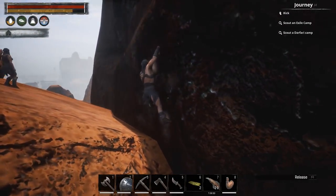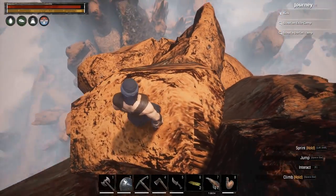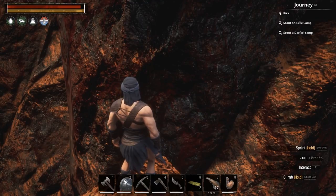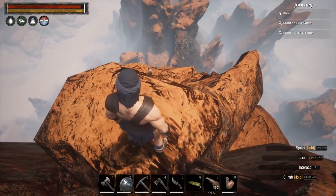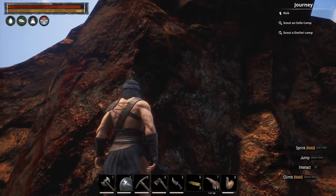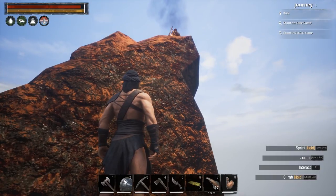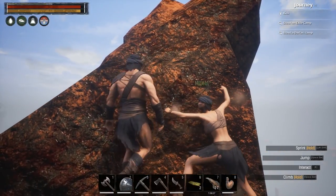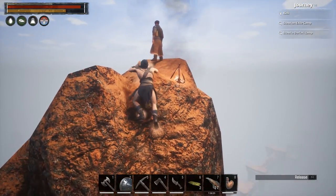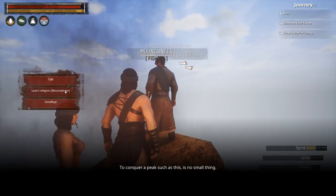All right, I gotta redo this. Fortunately, you never need to do it again. You see me? I don't know where to go from here. Come down here and teach me how to climb better. Sometimes you gotta double jump to catch on to it. Teach me. Learn religion — mountaineer! Hell yeah.